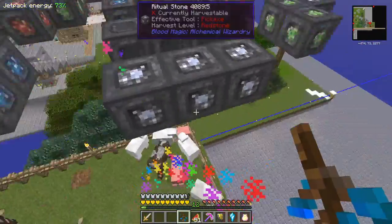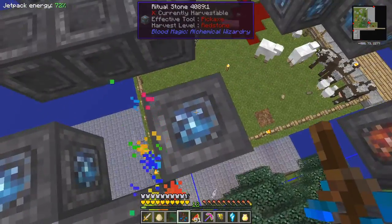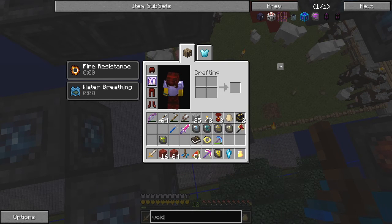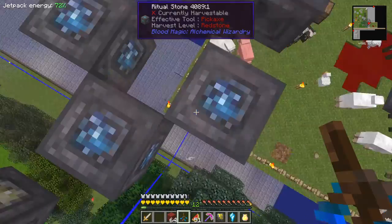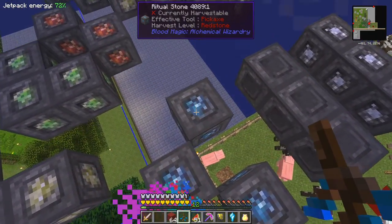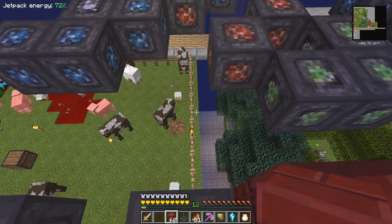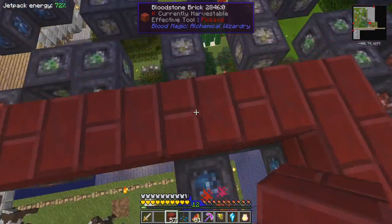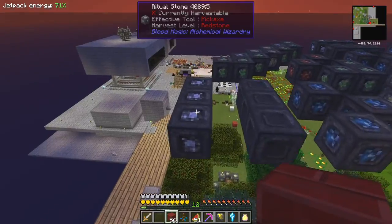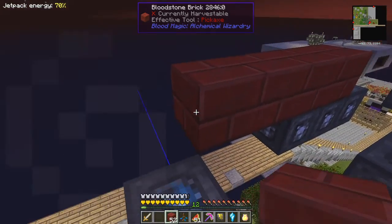If I fly over here I'm actually over the animals — I don't want to transform those. So I'm going to transfer it from these blocks onwards. I'll take these bloodstone bricks and place the master ritual stone here. This looks like a sensible place — let's put that down and go along. The area contained within this becomes swampland, so I want to maximize it. The full range has to have this pattern one block above the master ritual stone, so it's fairly straightforward.